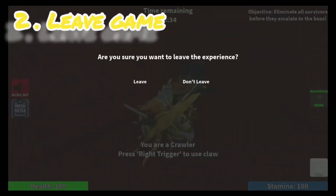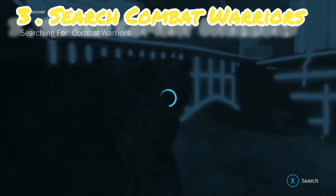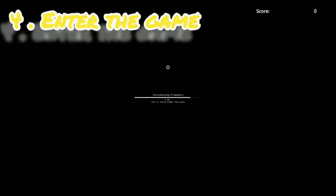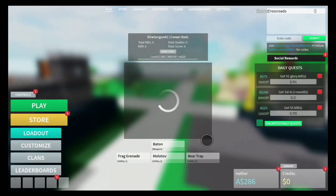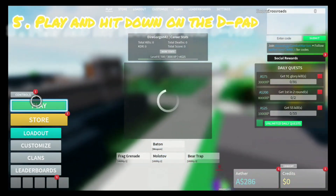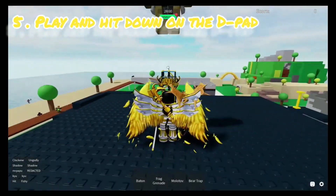Once you've played a game for like one millisecond, you leave the game and head over to the Discovery section and look up the game Combat Warriors. Once you've searched it up, play the game. Once you've finally logged in — it takes a while — you get a bunch of messages; exit out of all of them until you come to the main screen. Then head over to the Play button and click or tap on it.